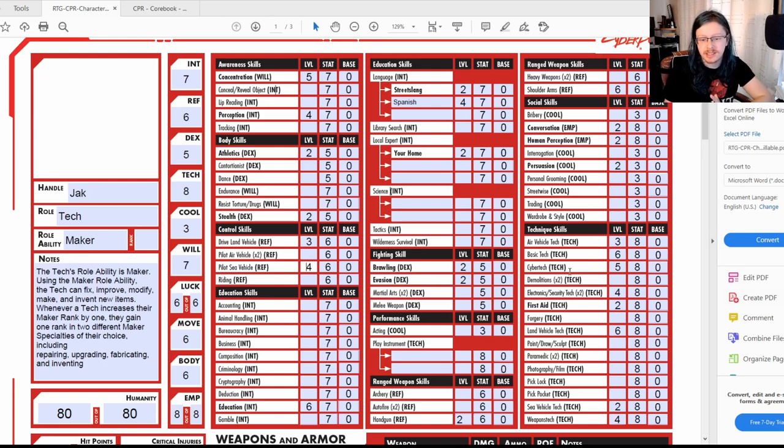Conversation, Human Perception, and Persuasion are all at standard. Air Vehicle Tech is three, Basic Tech is six, Cyber Attack is five, Electronics and Security Systems is four — but that's a times-two skill so it cost eight points to get to four. First Aid is standard. Land Vehicle Tech is six — he knows his cars from working with nomads. Sea Vehicle Tech I skimped on at two, though given he's a nautical engineer it probably should be higher. Weapons Tech is four. And that's it — skills done.